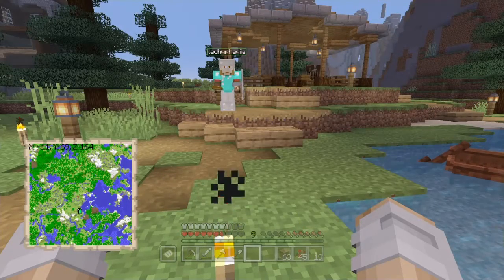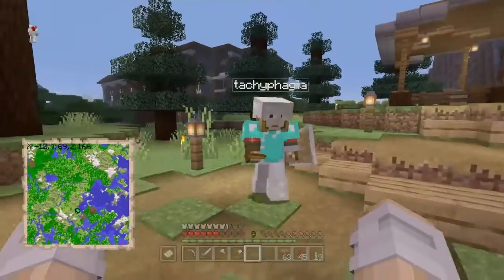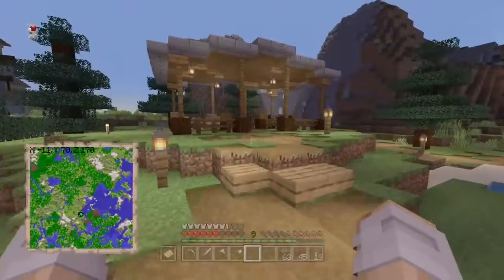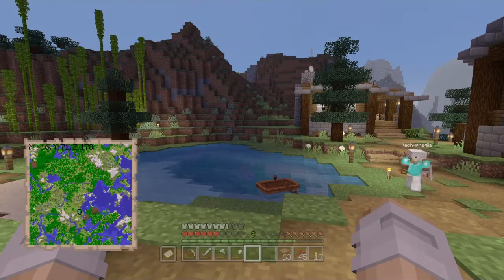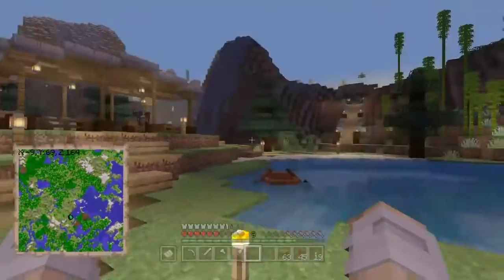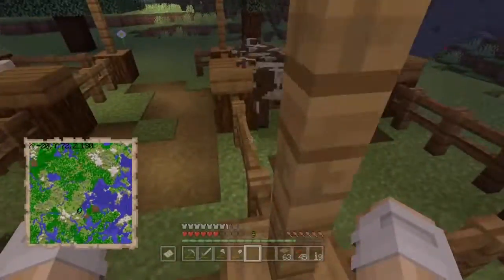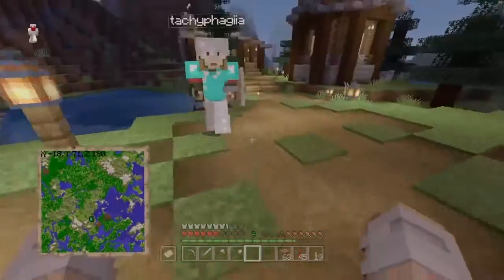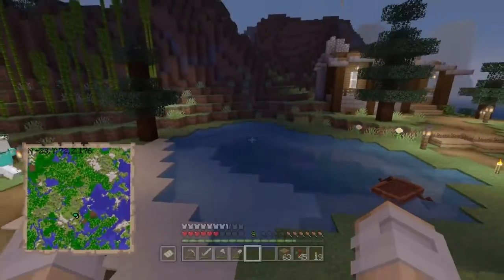It is me, your fellow neighborhood Oben official, and I'm joined with Ducky as always. We have done some pretty nice things to the world. We've added some trees around just to make the place look a little nicer. We've added this nice little cow and sheep pen, and we still need to add some decorations around, but it's looking pretty sick. And we added this nice pond.